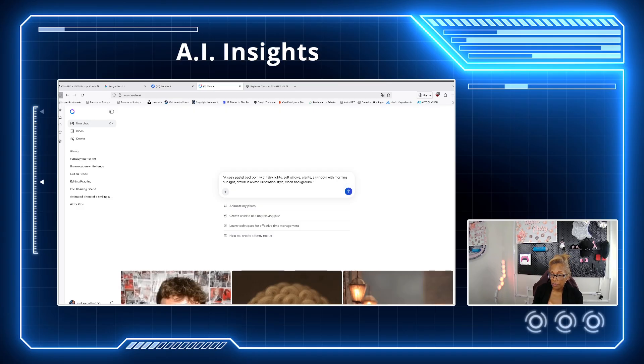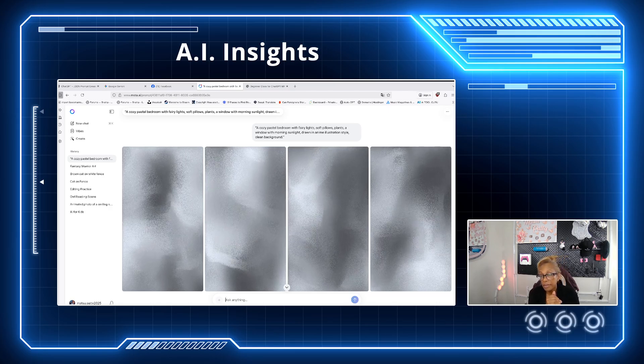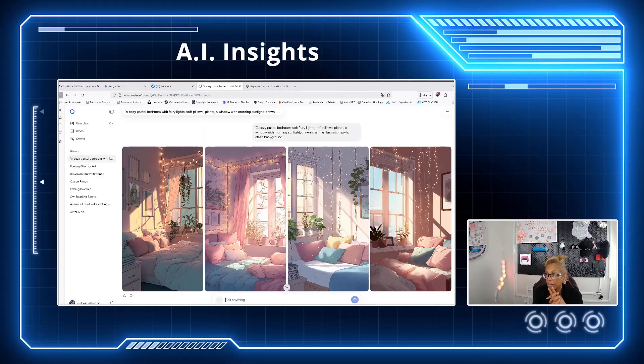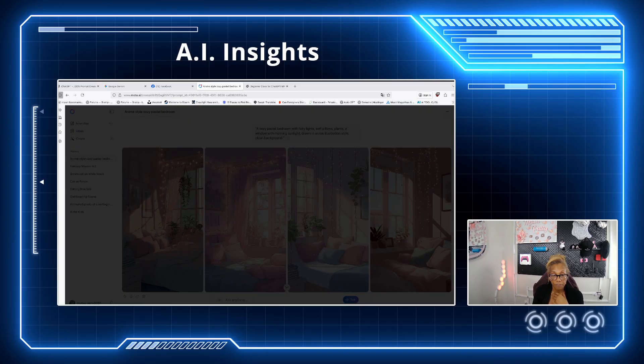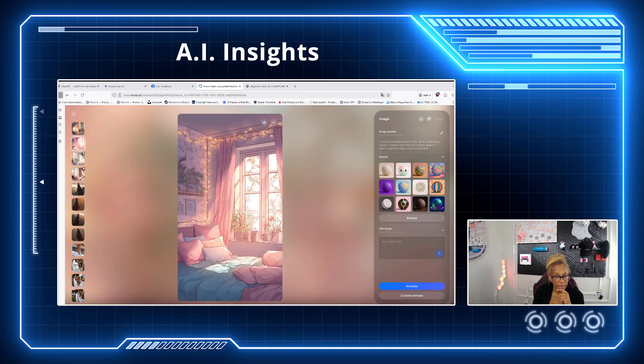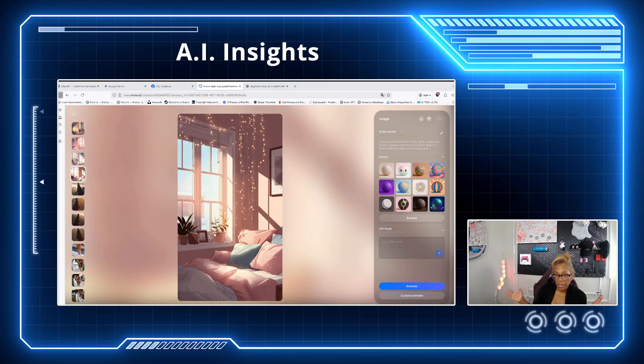Try to use mood — anime illustration, 3D, or realistic photos. Those are good tips. Hit the blue button and send. It always gives you four results. The bedroom images came out pretty well: the first is very beautiful in anime style, you can also use Canva to edit if you want. All four are very bright and beautiful.